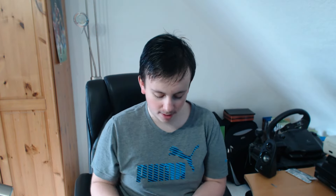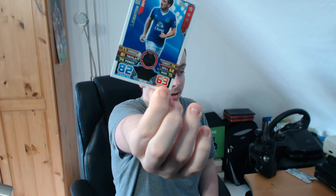Next up: Radamel Falcao - we've got another Chelsea striker. Steven Whittaker, not great. We've got a referee again, and if you watch the Leeds match you'll know I hate referees at the moment. Eric Dier - pretty boring stuff. Jack Rodwell. Victor Wanyama. Patrick van Aanholt had a good game yesterday - he scored, I believe. Leighton Baines, tough tackler - not the best card in the world, but could be better.